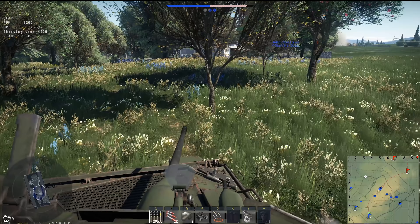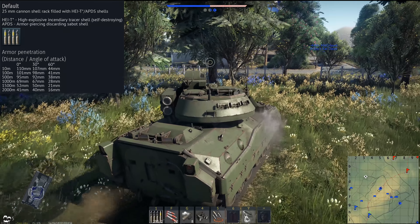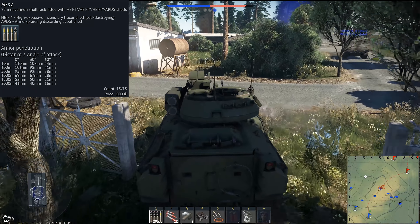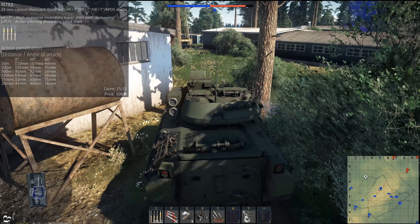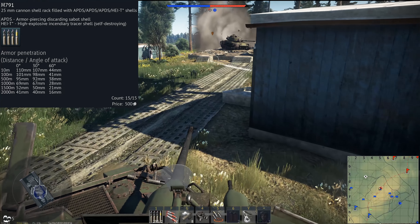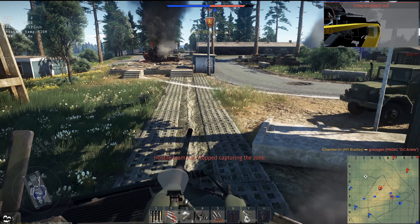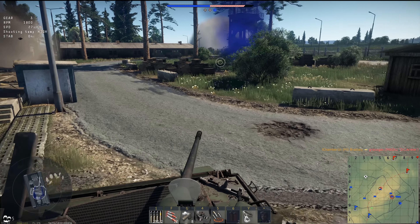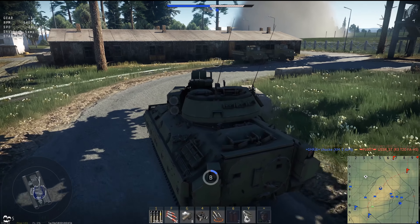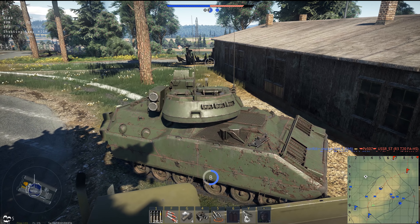You've also got a 25 millimeter cannon. The stock shell is actually quite good — half of it is HEIT and half of it is APDS. Do not stress out over which shell to use. The first upgrade is a tier 1 modification where three quarters of the ammo is meant for anti-aircraft. The tier 3 modification is 75 percent APDS. However, do not stress over getting that modification — get your traditional fire protection and parts first, then probably go for engine upgrades after that.